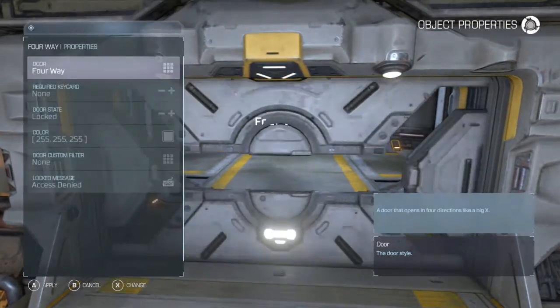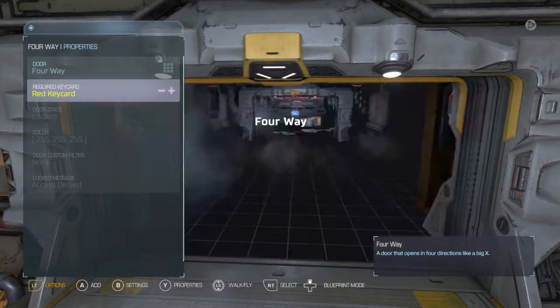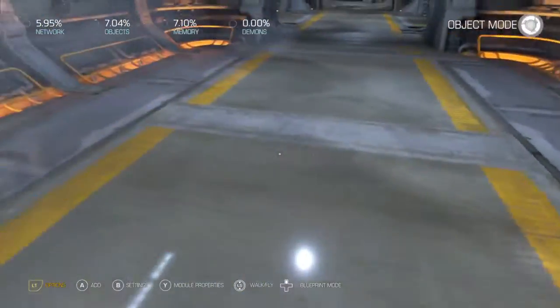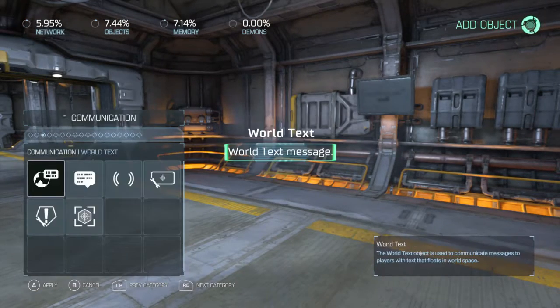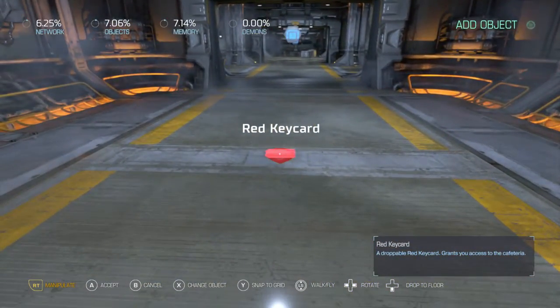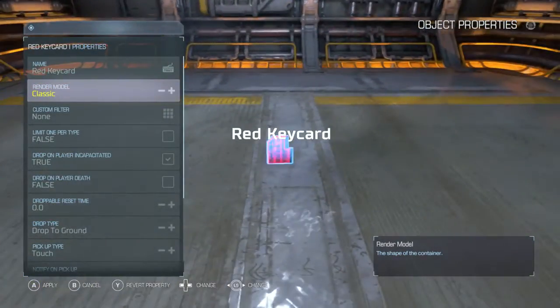So let's go ahead and give this something — let's say a keycard. You can give this whole thing a key. We're going to go for our red keycard. What we do is put a red keycard in here, then go to this menu.